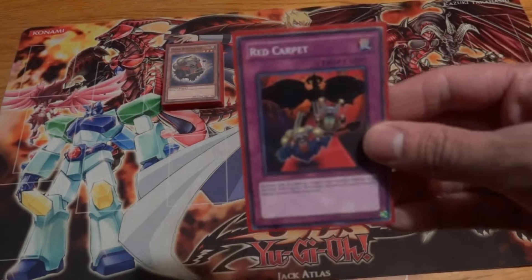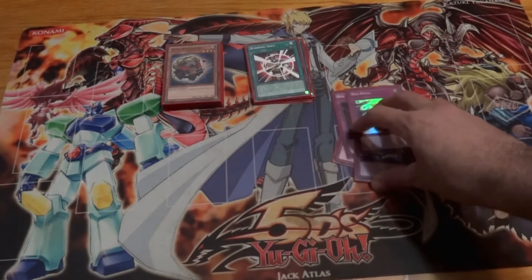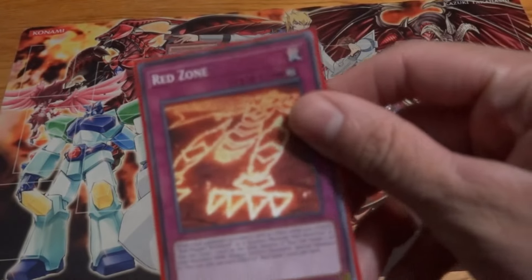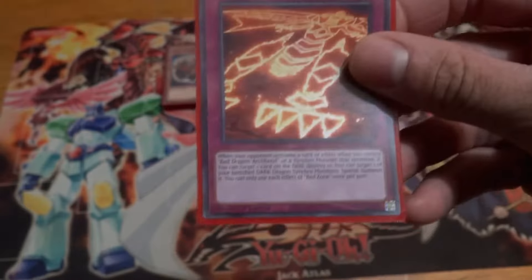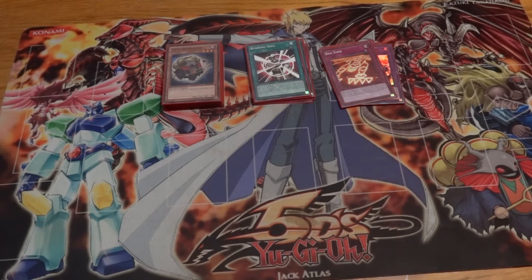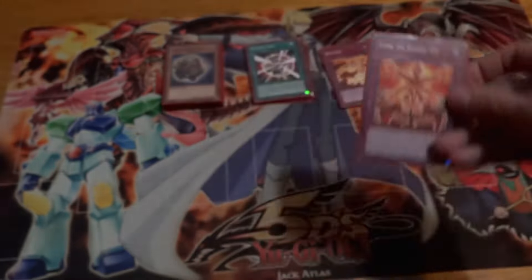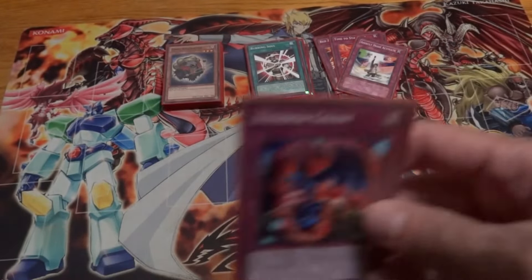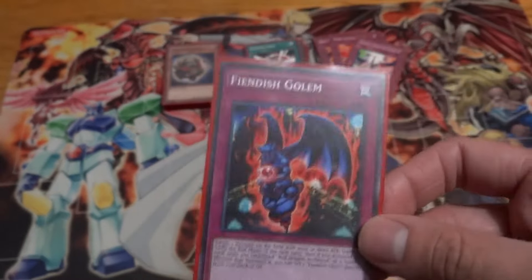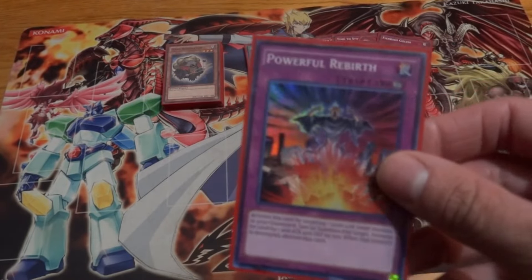For the trap cards: Red Carpet, Red Cocoon for Red Dragon Archfiend support, Red Screen for resonator support, and Red Rain from the last wave of support. For the new continuous trap Red Zone — whenever your opponent activates anything while you control your ace or an evolution, you get to pop any card on the field, and you can also bring back a banished dark dragon synchro monster. Then Time to Stand Up helps you access Scar Red Nova Dragon. Assault Mode Activate for the assault mode target, and Fiendish Golem — which banishes a monster with 2000 or more attack and lets you set Fiendish Chain directly from your deck. Powerful Rebirth rounds out the traps.